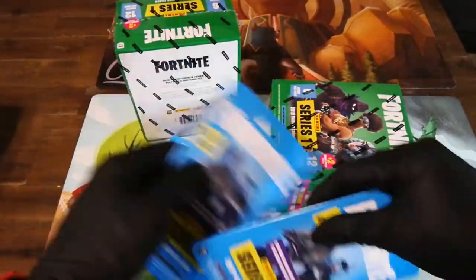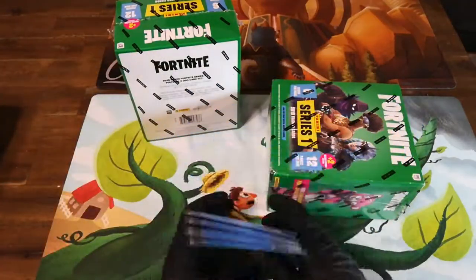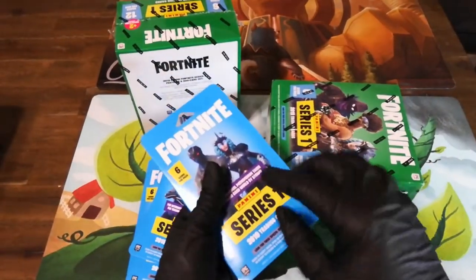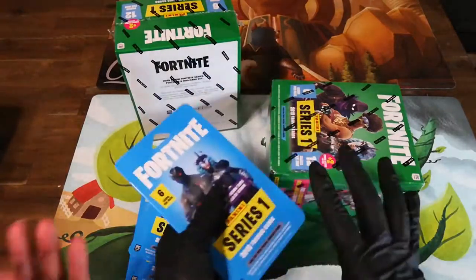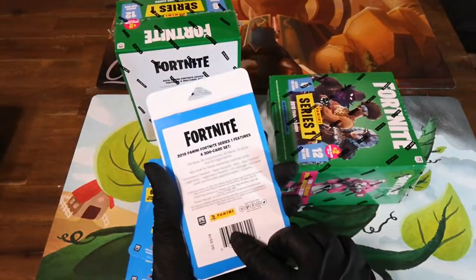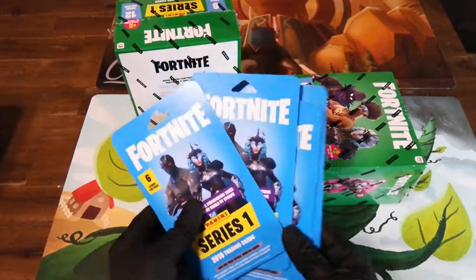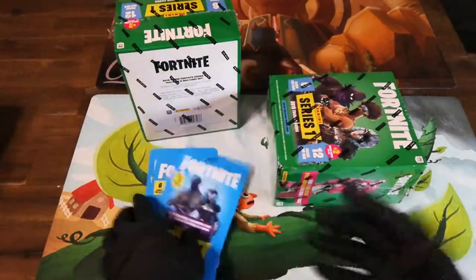Alright, so what did we find today at Target, Gabby? We found these packs here. They're really weird. So these are like sealed. The packs we got last time weren't in here before - they were just loose, like the Dollar Tree ones, but now they're sealed. At Target, I guess it's to protect them from tearing, because they're nice and sealed. So we're going to open up these four packs here. These are the only four they had in stock at our local Target, so we picked them up.